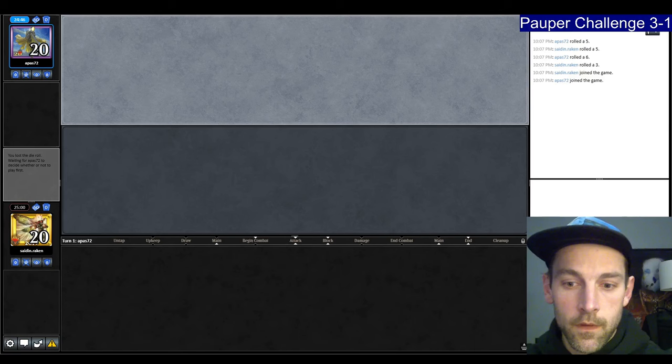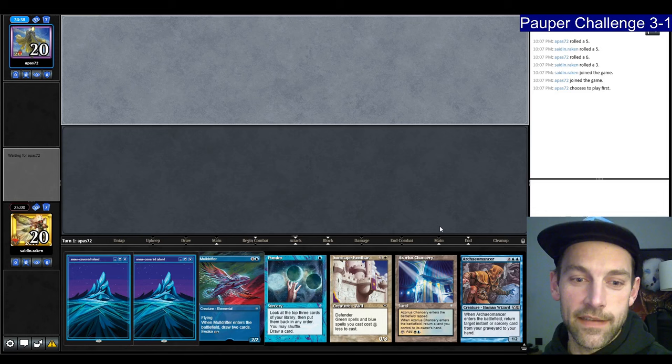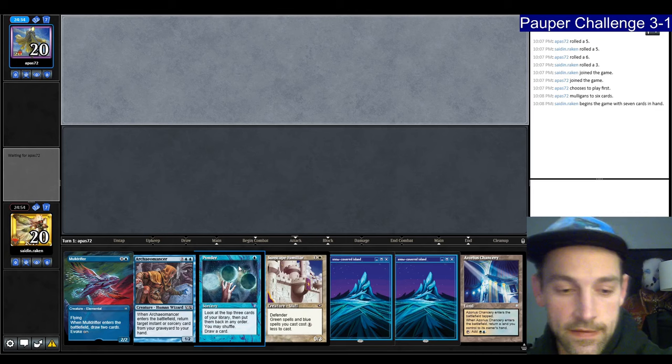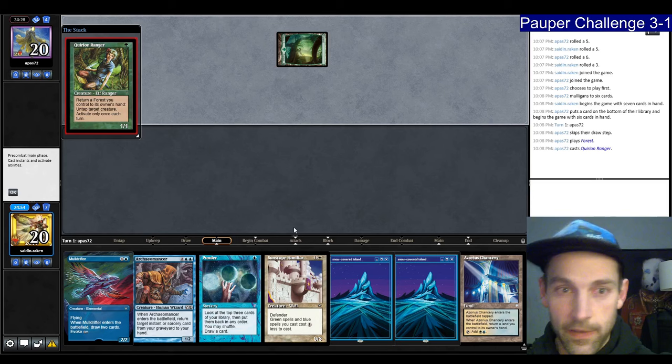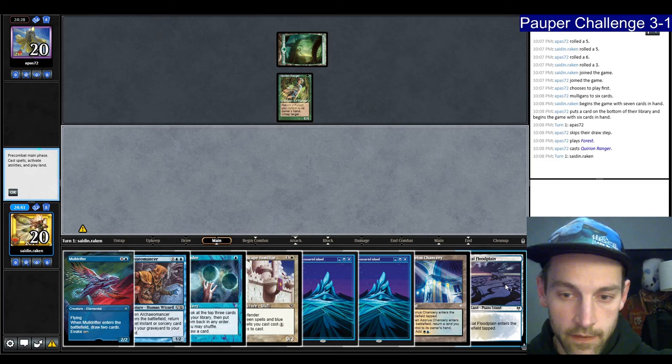Being on the draw versus Elves with Familiars is not very good. We do have Archaemancer. We can Ponder looking for a Snap, or try to go turn 3 Familiar Snap and replay the Archaemancer. Our opponent leads on a Quirion Ranger — not a Mana Dork. This is interesting because we can turn 2 the Familiar, I think that's probably best. Play the Flood Plane. They play a Winding Way, not a creature — choosing creature type, reveals 4 creatures: Drift, Shield Wall, Generous Ent, Drift. They can't cast any of those right now.